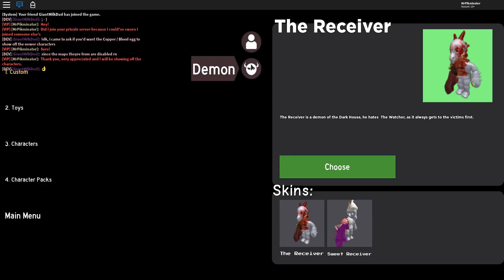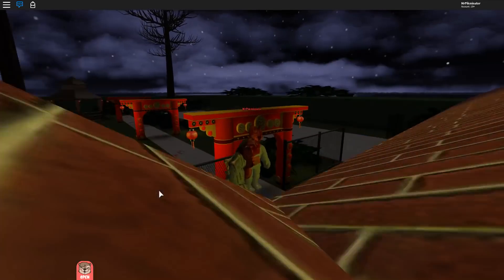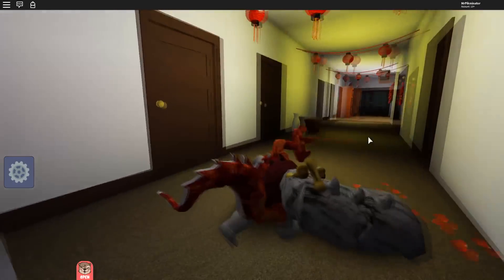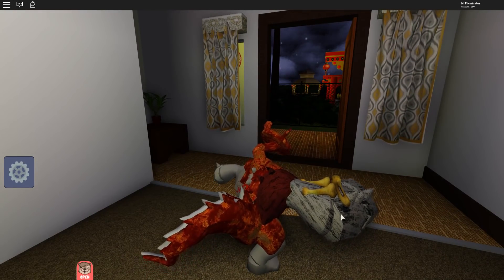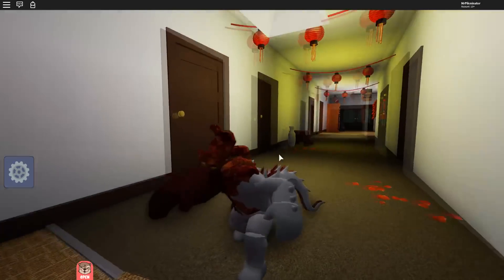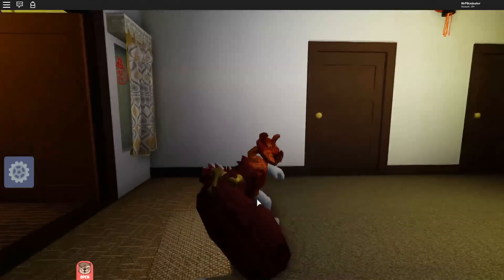We now have access to these characters. The receiver is a demon of the dark house — he hates the Watcher as it always gets to the victims first. We have the sweet one too; it only wants some treats — I'm pretty sure that's the candy one. This guy has a huge claw. So this guy looks really cool. It kind of fits the dark house. Some of the dark house characters have like this corroded wood texture on their arms and body. There's a lot of blood and flesh all over this guy, and bones coming out of his hand — that looks really creepy.